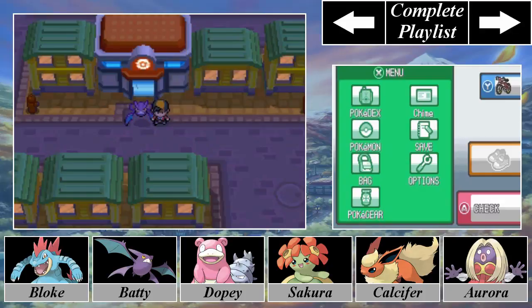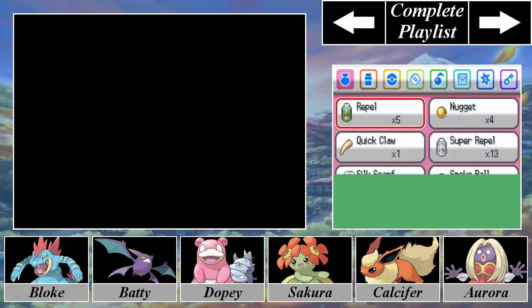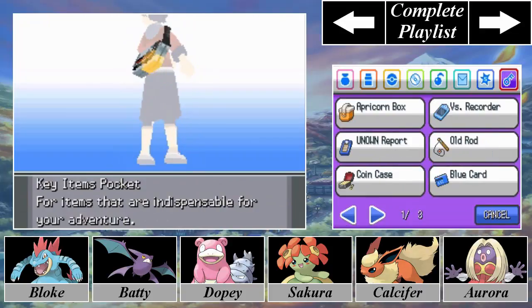Anyway, that's what we did last time — we got our Cascade badge from Misty. In this episode, we're going to do something a little bit different: we're going to take a very long trek to a city called Fuchsia City. For those of you that have never played a Pokemon game or haven't played in a while, you might need a refresher. Let me get to our town map and I'll actually show you what we're doing.